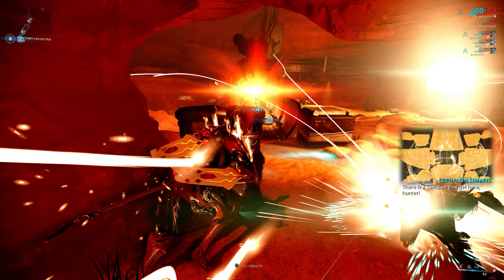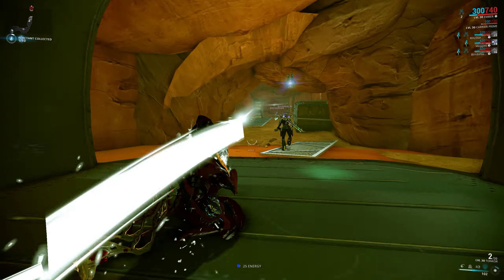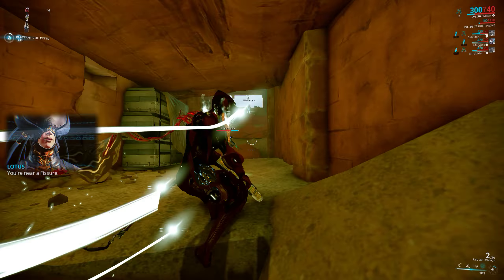There are void fissures in the area. Use these to crack open a relic. You're near a fissure. The enemies are dropping reactants. Don't forget the reactant — you need more to open that relic.